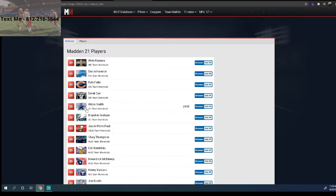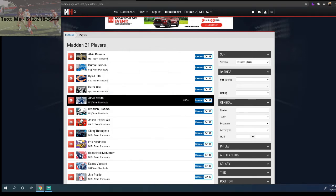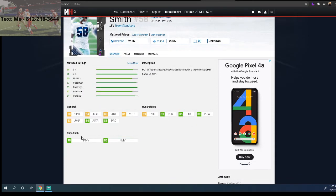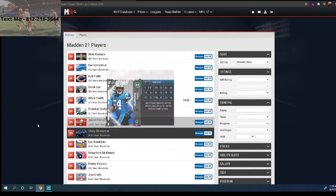My fourth pick is Alden Smith — I think he's a good investment card that will get updates as the year goes on. He's a six-foot-four left end with 78 speed, so you could play him at nose tackle for a QB spy role. His pass rush stats are strong: 90 power move and 88 finesse move. As he gets upgrades, that finesse move will rise toward 90. He's currently only 205k on PS4, making him really good value.